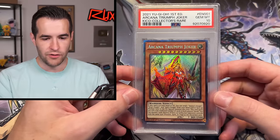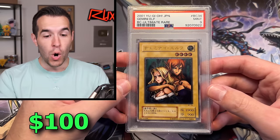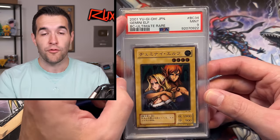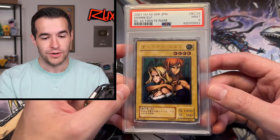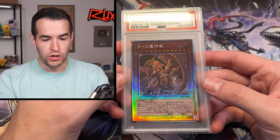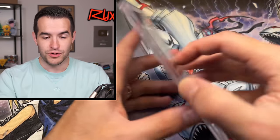So far pretty good stuff — I think it's mostly new stuff, but there could be some older stuff coming up. Sometimes he mixes in a few older things. Next card: Arcana Triumph Joker, Collector Rare — Ash Blossom, that's a 9, unfortunately. Speaking of older — a 2001 Japanese Gemini Elf, Ultimate Rare, from 2001 before LOB even came out. All these classic cards came in ulti. That is amazing — that's the coolest card I've seen so far. Dark Magician got a 9, that's unfortunate, from Battles of Chaos.